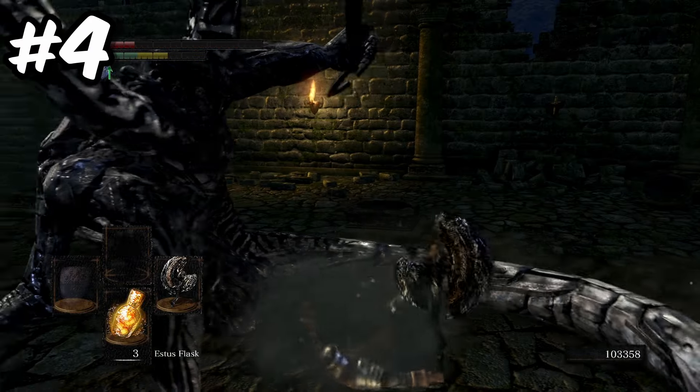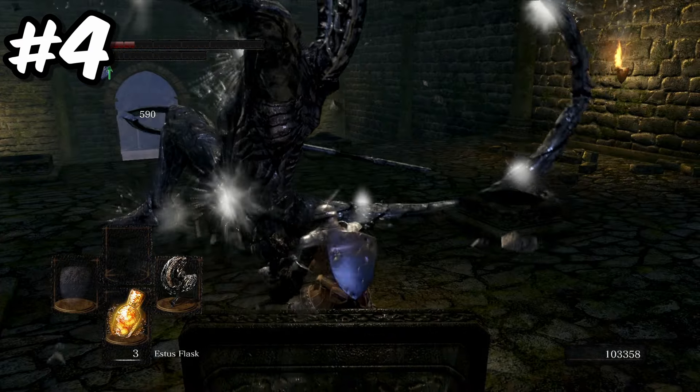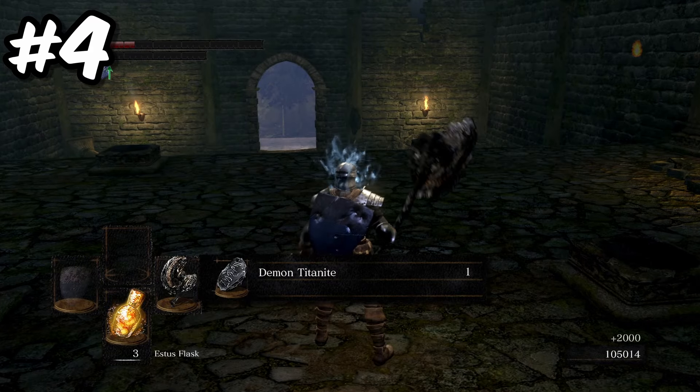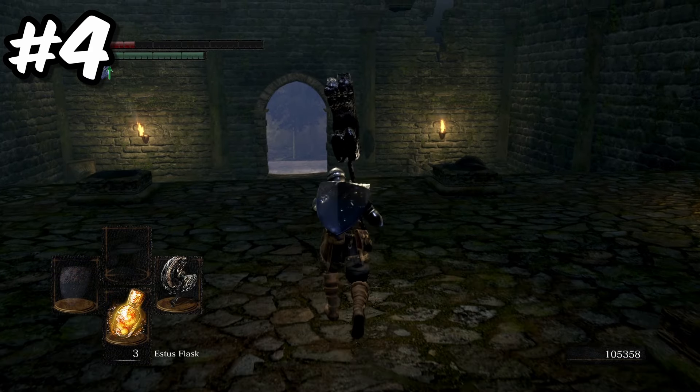Not that it needs it — this is such a fun weapon to wield, and the heavy R2 attack will cause you to slam to the ground, releasing a shockwave. As the shockwave damage is separate to the downward thrust, you can deal twice as much damage if you strike the enemy with the attack as well.